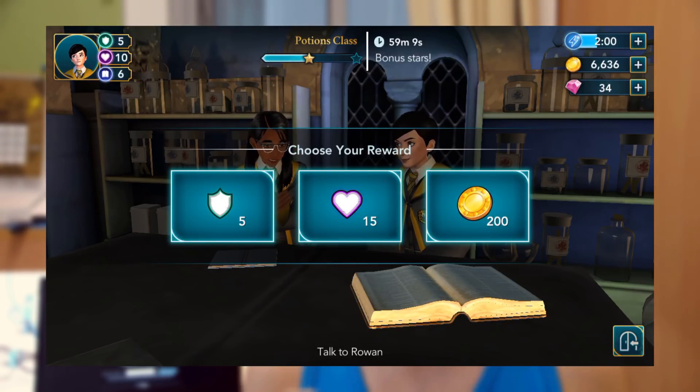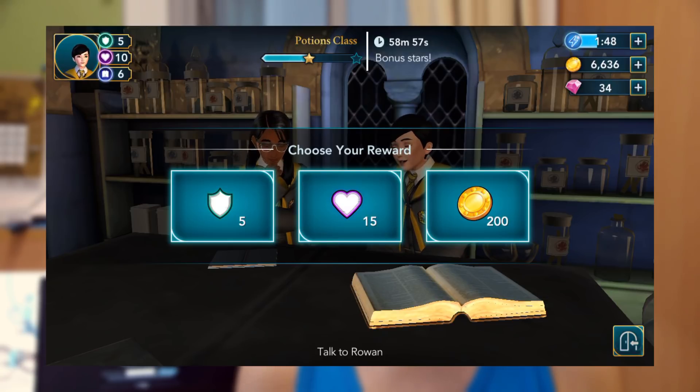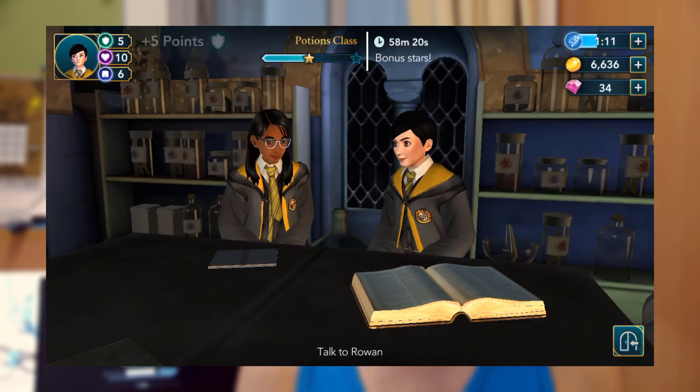After achieving each star in a quest, you're given a choice of three rewards — for example, 200 coins, 15 empathy, or 5 courage. I highly recommend not choosing coins since you'll accumulate plenty throughout the game. Instead, look at your attribute levels in the top left corner and choose whichever attribute needs boosting — in my case, courage is at 5 versus empathy at 10, so I'll boost courage.